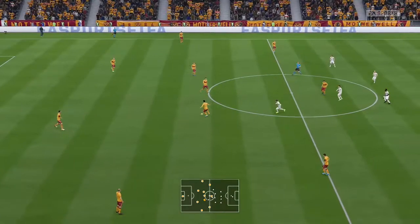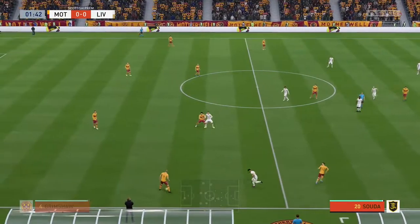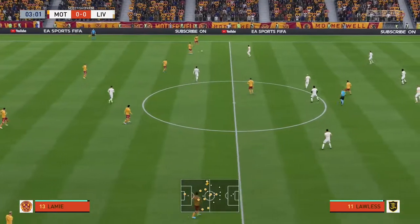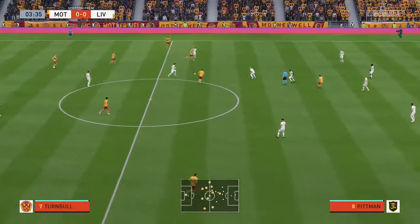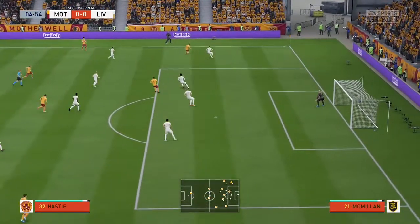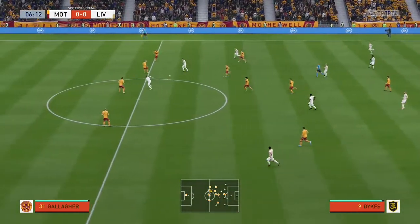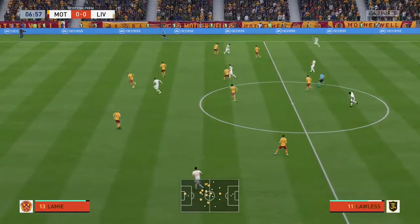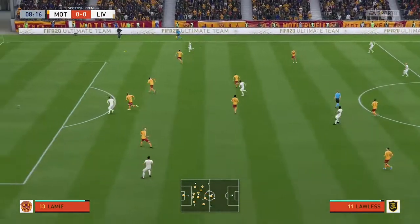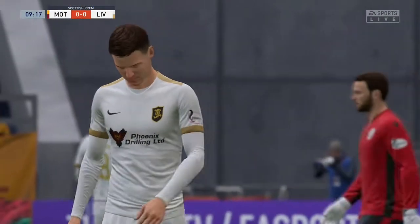And so the battle commences. Gallagher on the ball — turned long, and teammates to play it to, and the defender takes care of business. Pittman now, Guthrie — what a vital intervention, and the referee says corner kick.